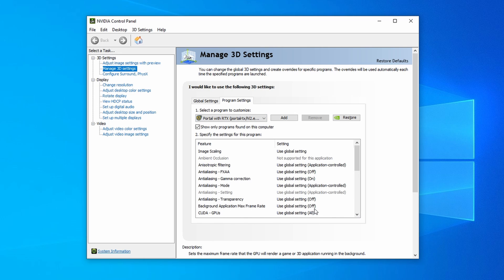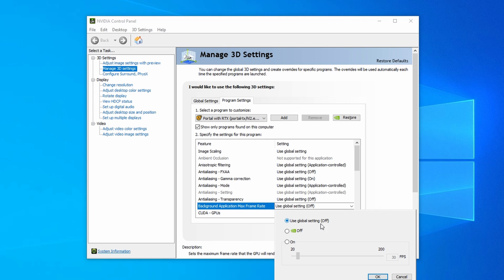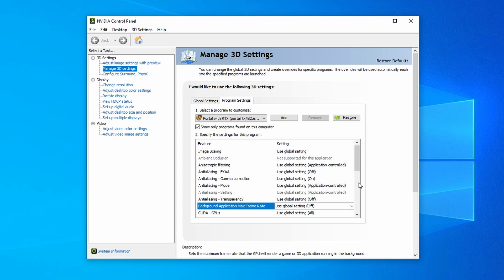Once selected, come down the list to Background Application Max Frame Rate and ensure this setting is turned off. We need to make sure this setting is off because RTX Remix, the magic that provides ray tracing, acts as an overlay on top of the Portal application. So if you had this setting turned on, it would limit your FPS as the Portal application is seen as running in the background. Make sure the setting is turned off.